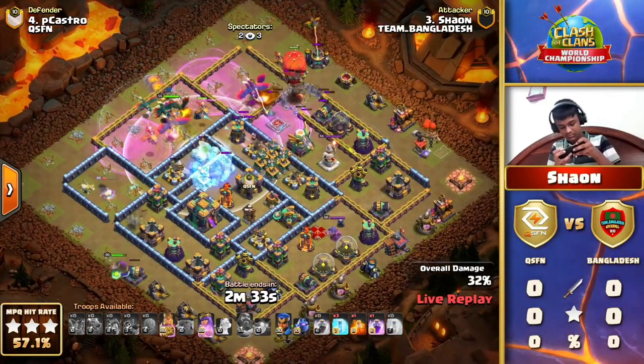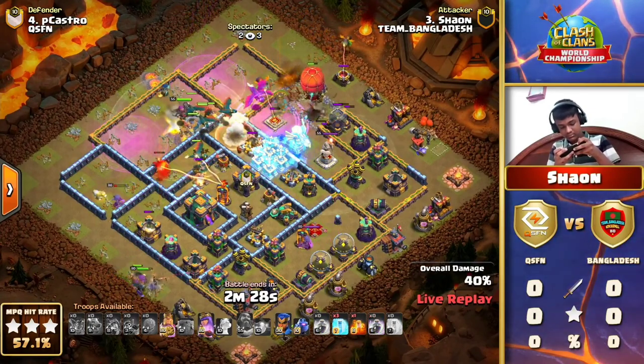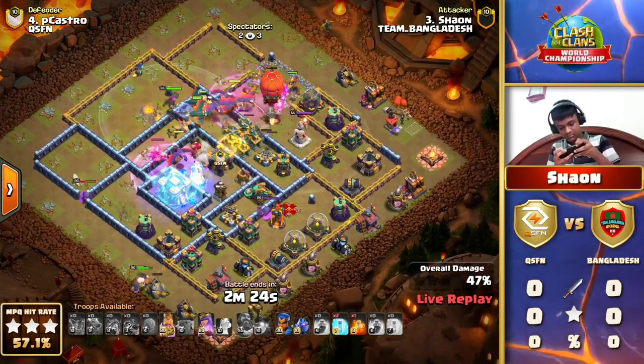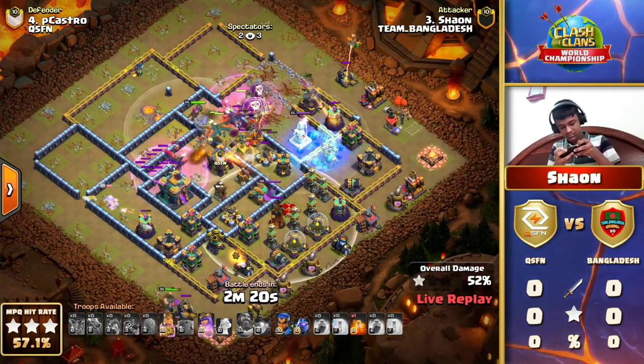Those Dragon Riders tack on directly to enemy defensive buildings while the Dragons help clean up the rest. Most of you have a great familiarity with what's going on right now. But keep in mind: 50% gets the first star, the Town Hall gets the second star, and all 100% destruction is required for the Triple.